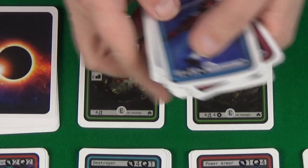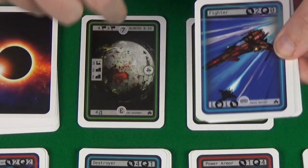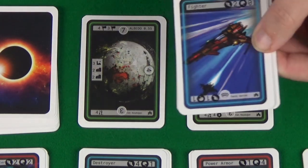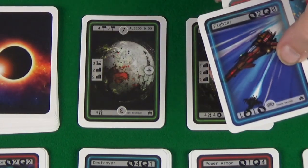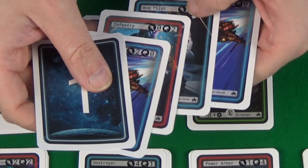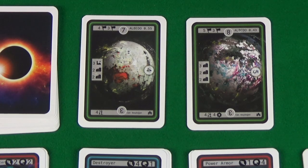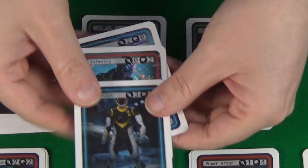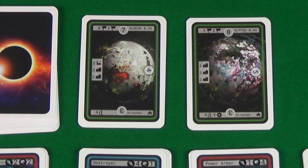Your air power determines who gets to attack the planet first. If I had said I was going to planet one and we'd be revealing our cards at the same time, we'd then total up — I have three, two, two: seven air power. My other player had played these cards and only has five air power. That means I get to pick first where I'm landing on this planet, where I'm going to attack.